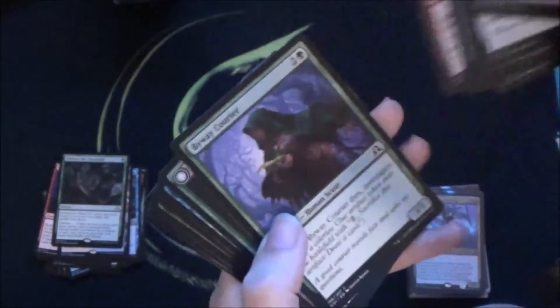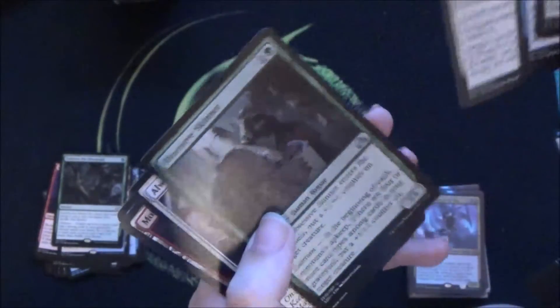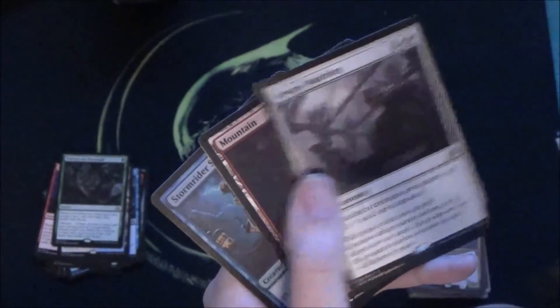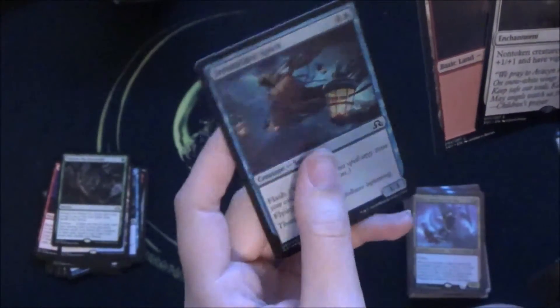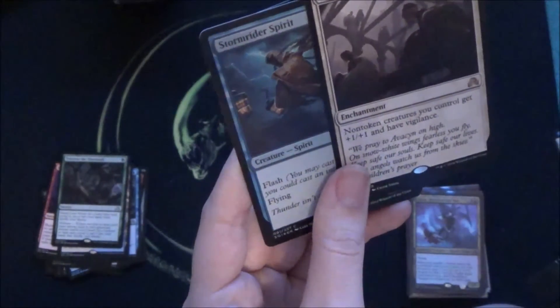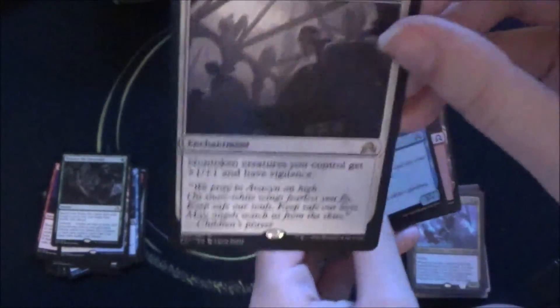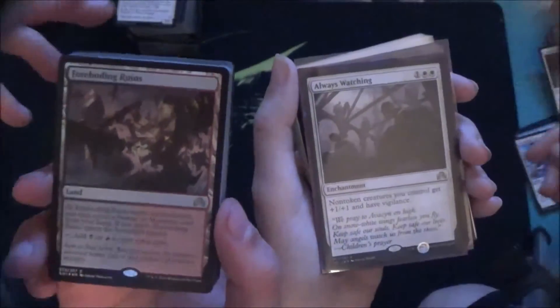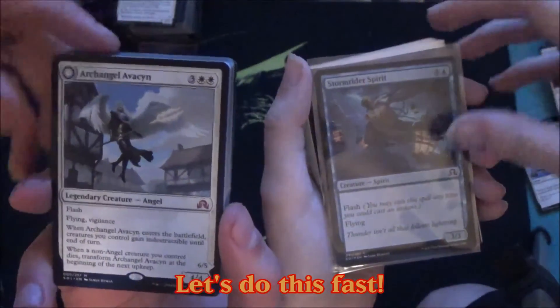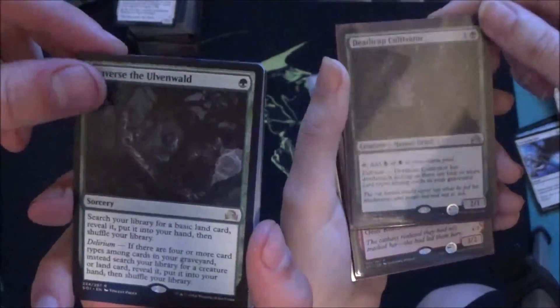Your last booster — make my day. Oh you have another flip card. And Always Watching and a foil Stormrider Spirit. Non-token creatures you control get a bonus — a vigilance. That is really useful. So let's round up the rares: foil Imprisoned in the Moon, Always Watching, Archangel Avacyn, foil Stormrider Spirit, Coldnight Cascader, and the mythic Olivia Mobilized for War.